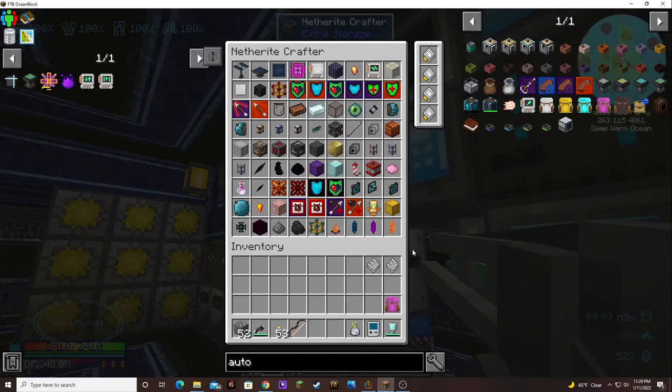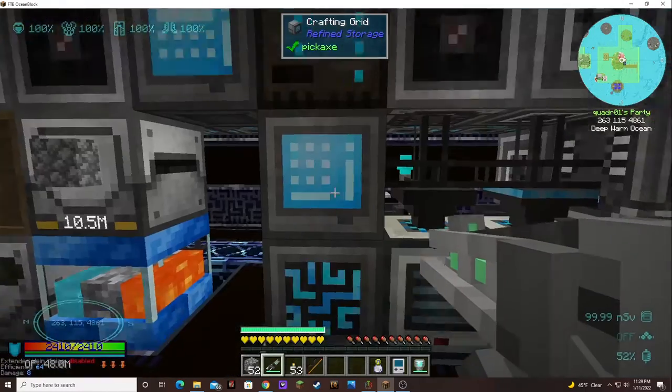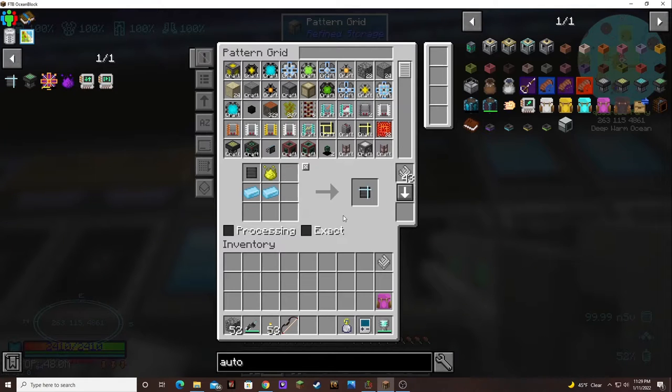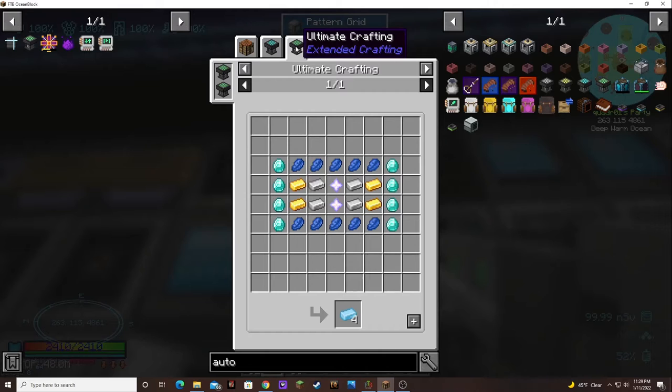I want this one. Redstone component — that doesn't look too bad. I don't think it knows redstone ingots, so I might need to look at that as well. That doesn't look too terrible. That's our redstone component — that was not bad at all. Now we need these crystalline components. But I don't know how to do the crystalline. One, two, three, four, five ingredients.